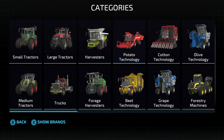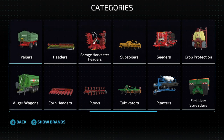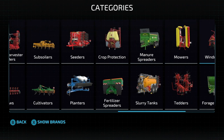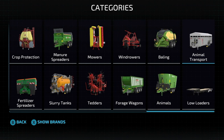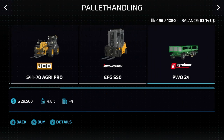Once you head into the store, everything is found in the same place, so just simply scroll over. We have trailers, auger wagons, headers, corn heads, forage harvester heads, plows, subsoilers, cultivators, seeders, planters, crop protection, fertilizer spreaders, manure spreaders, slurry tanks, mowers, tedders, windrows, forage wagons, baling, animal care, animal transport, and low loaders. There's a whole bunch in here. Additionally, if we go into pallet handling, we've also got something in here as well.